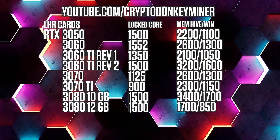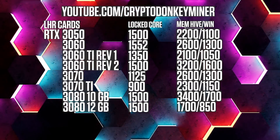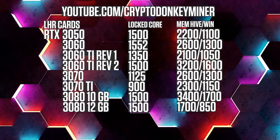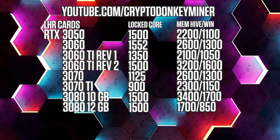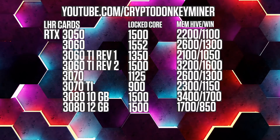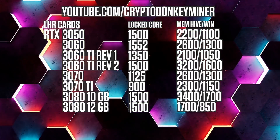RTX 3080 10GB: core 1500, memory 3400, memory Windows 1700. RTX 3080 12GB: core 1500, memory Windows 1700, Hive 850. If you live in a warmer climate or you can't run at this memory speed, then just lower them. It's not the end of the world.